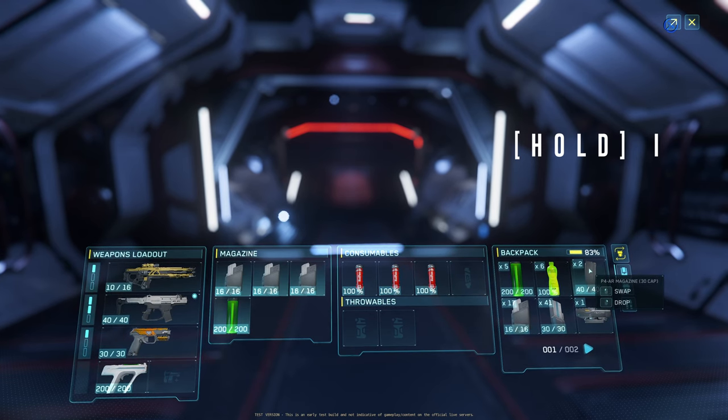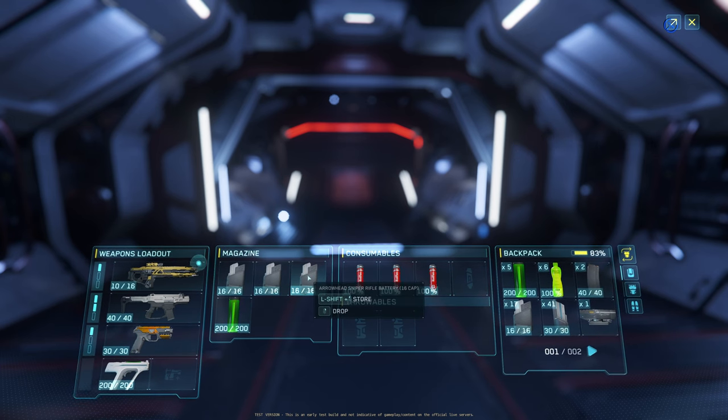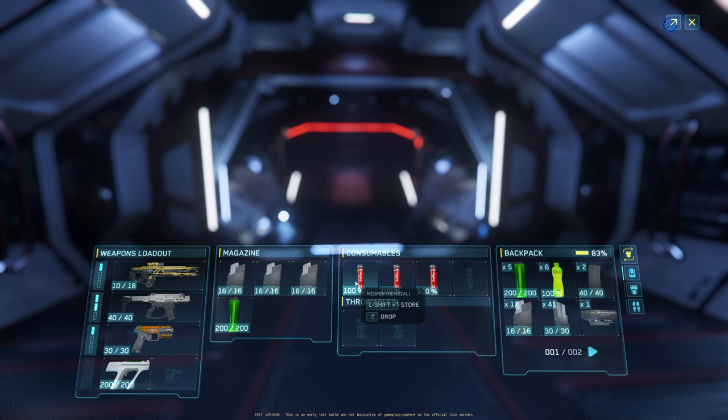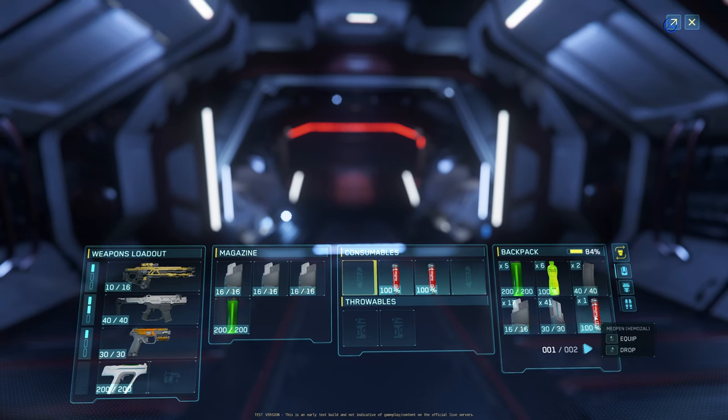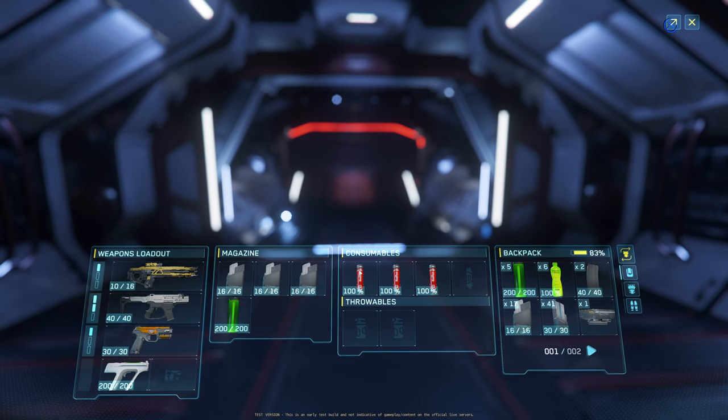So you can essentially move things by clicking. You can swap items or you can store them just by hovering over them. You can store this in your backpack by holding left shift and left clicking, and you can equip it by just clicking on it as well back into your attachment.